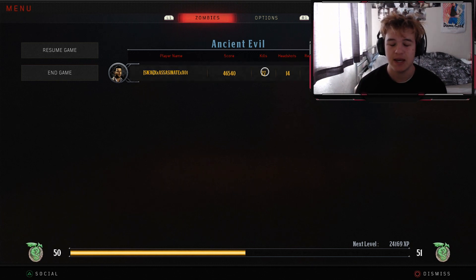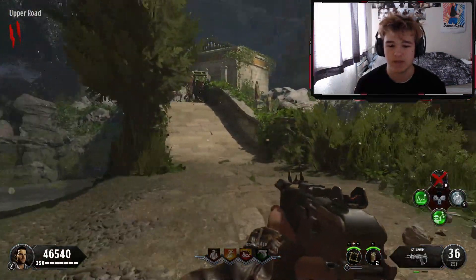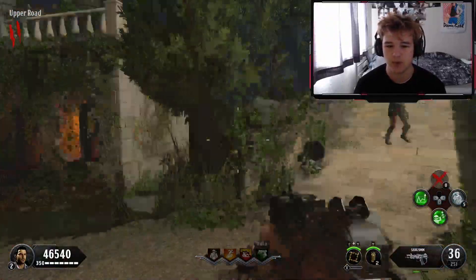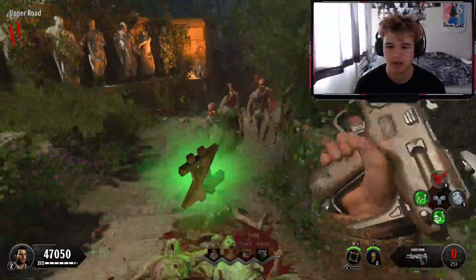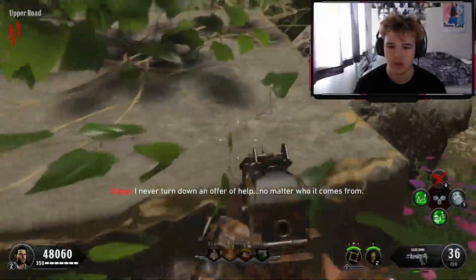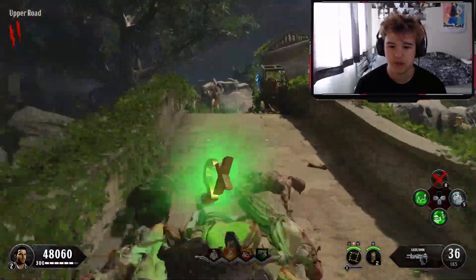This video is describing how to get all three shield parts and where they are located. The first part you want to get is the handle for the shield. This piece can be found in three different locations and all three of those locations are right in this upper road section. The first location will be on this little bit here — you will just have to pick it up, you won't have to do anything. It will be right there.